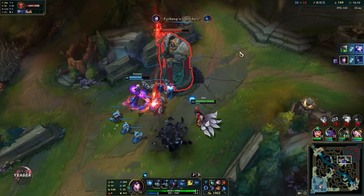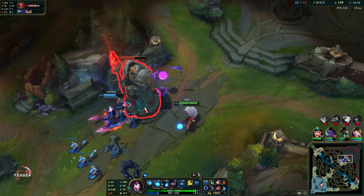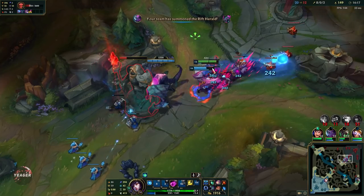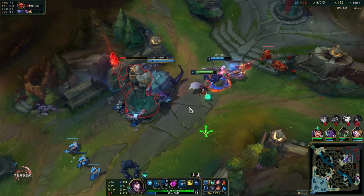The Lissandra also got bursted down — probably distracted. That's why you don't do that in the game. We got the Herald down so we just have to push mid lane.